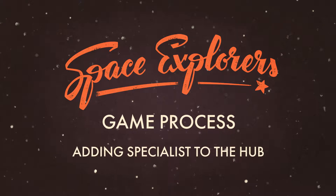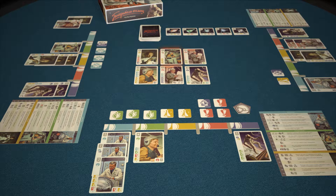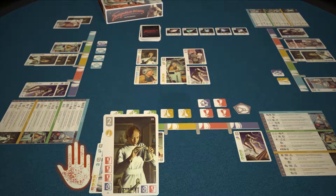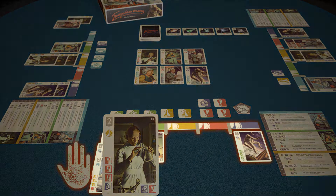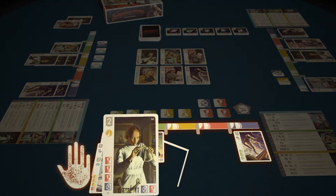Game process — Adding specialists to the hub. The players take their turns one by one. In your turn, you may take a specialist card to your hand, or add a specialist to your hub. The specialist may be added either from the Space Research Center or from the hand.